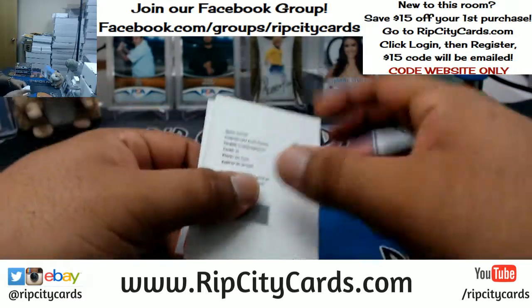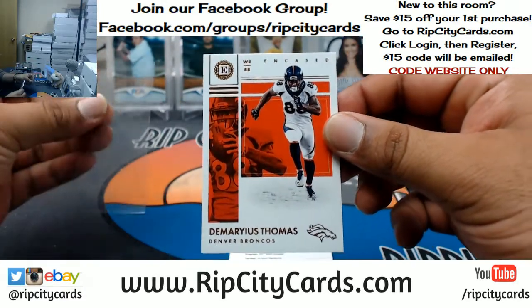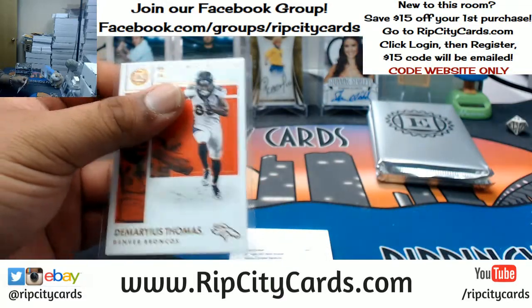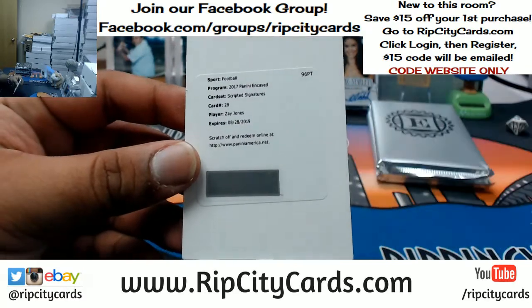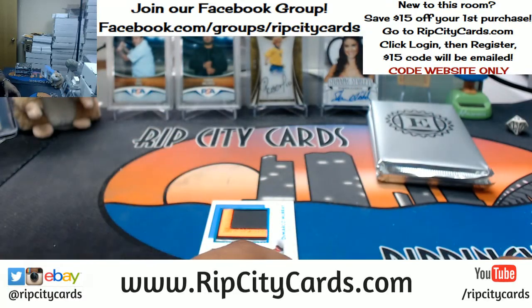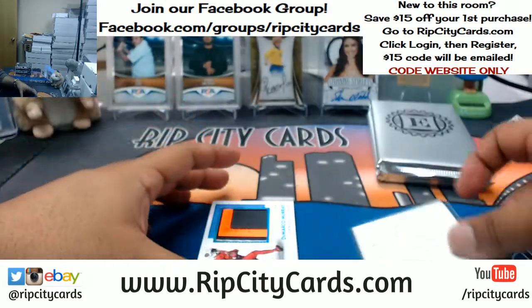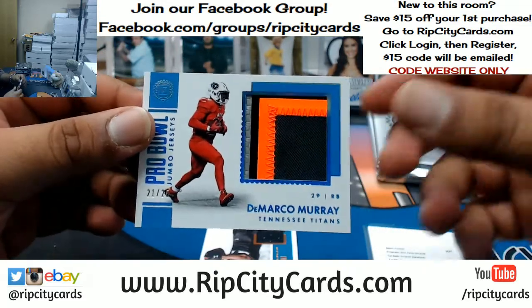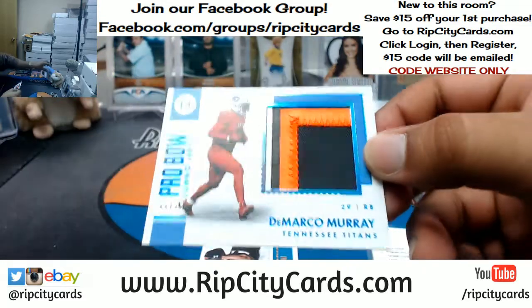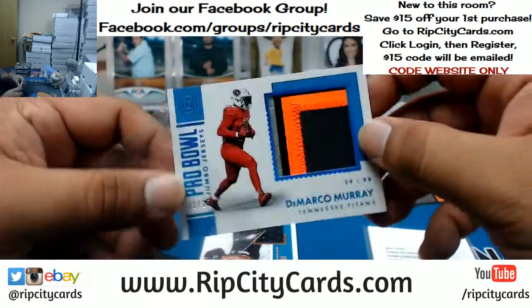Papio! I was waiting for that one. We got Demarius Thomas of the Broncos base — very nice. We got a Zay Jones scripted signature; Zay Jones is a Bills player. What do we have here for the Titans? There's a redemption — a three-color patch to 25 for DeMarco Murray of the Titans, numbered to 25.